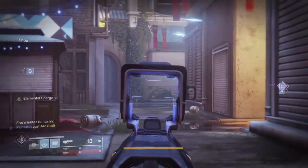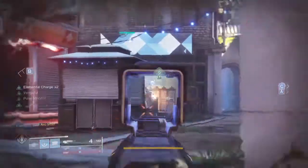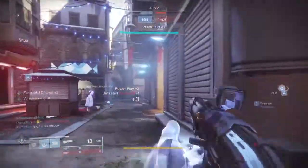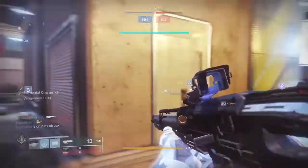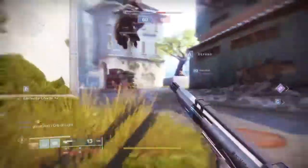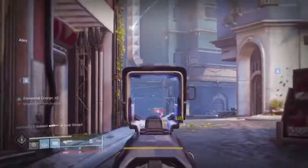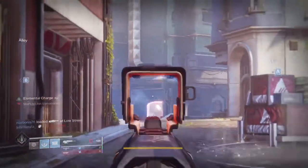Hello everyone, 3DHero here and welcome to today's video series called Under the Cover, where we'll be looking into RNG-based perk rolls and combinations and seeing how they affect the weapon as a whole — from good perk rolls to bad perk rolls — then giving you an overall verdict if you should hunt one down and add it to your collection or shard it. Today's weapon is the Wrong Side of Right scout rifle with its roll of Full Auto and Explosive Rounds.